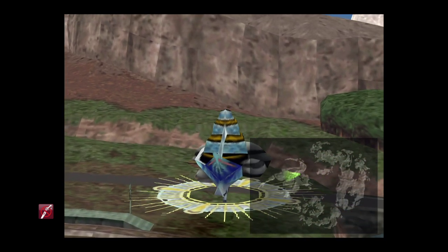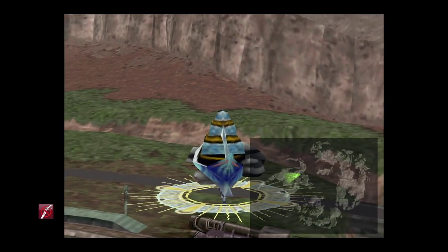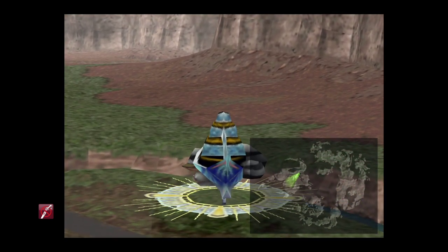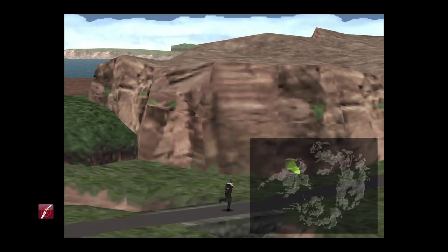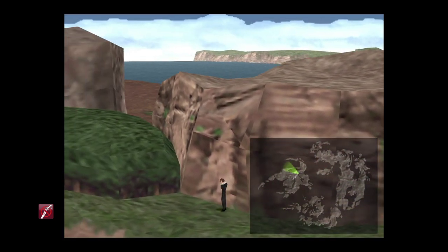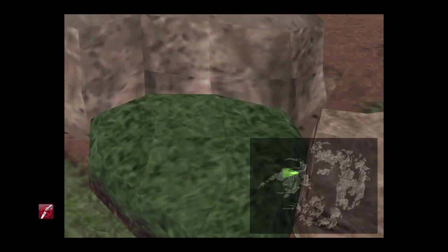We are going to head over to the area where Galbadia Garden is close by, also near Dollet. The reason for that is there's a little forest that we passed through earlier on on Disc 1. You might remember, if you were farming the ingredients for the Disc 1 Lionheart, that this is where we fought the Grendel enemies.